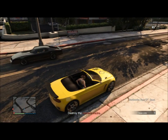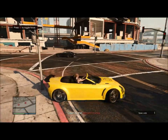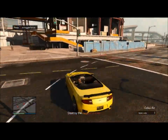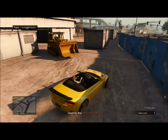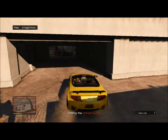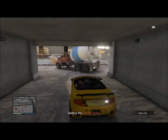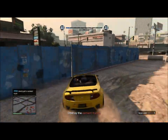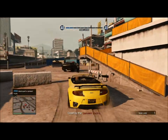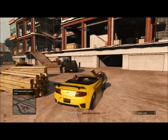Drive inconspicuously into the construction site and throw a sticky bomb on the first cement truck, then whip around and hit the other one. Then drive off and go south, and don't detonate the sticky bombs just quite yet because you want to go over here.